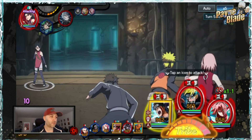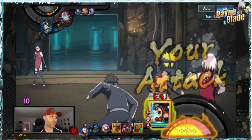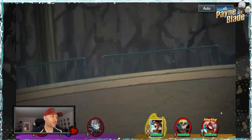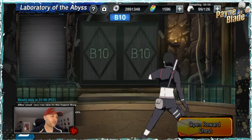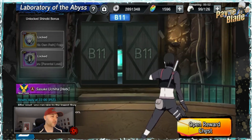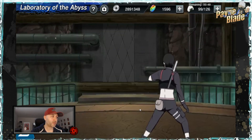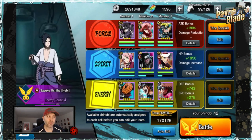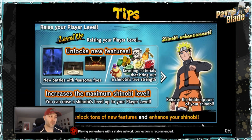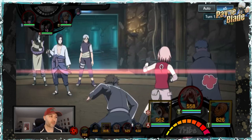Continuing on through floor 10 — pretty straightforward. I'm opening the reward box hoping to get a couple more SR frags. I think I'm about seven away from getting Sai to five stars, then on to six stars which is most important with LB2, so you definitely want to get that.